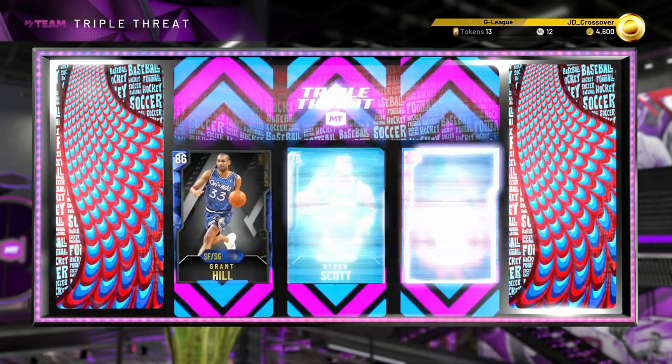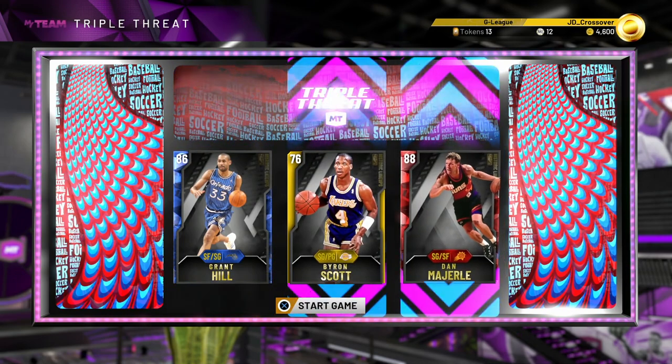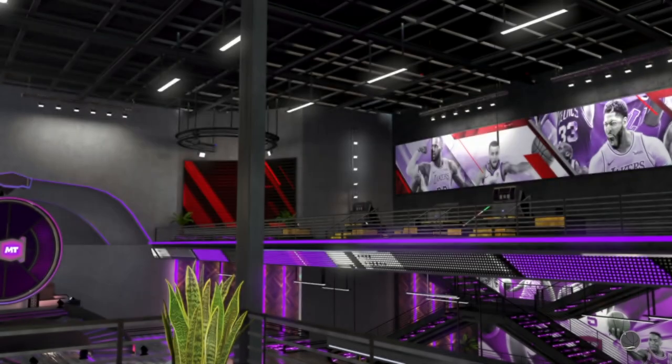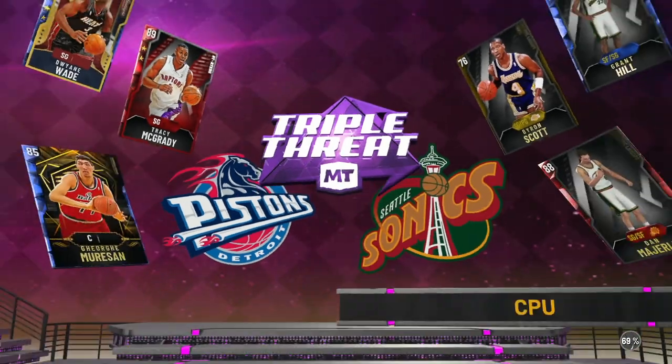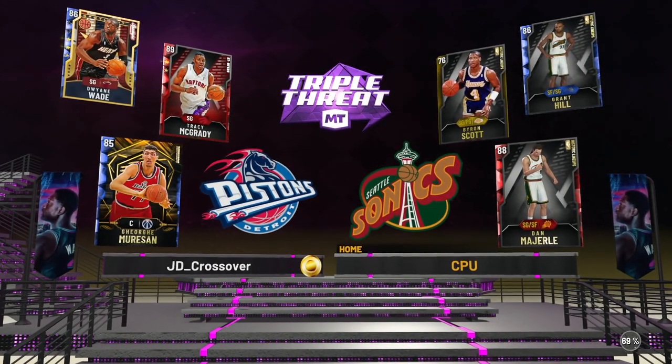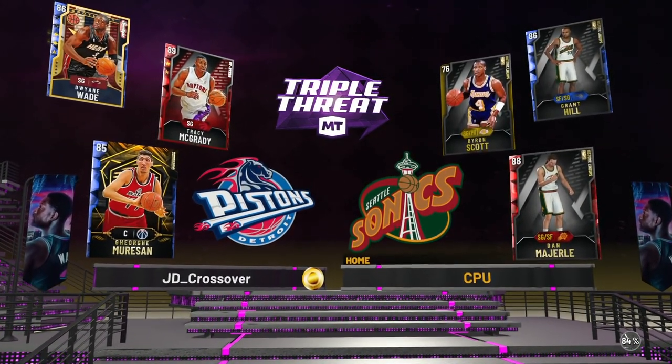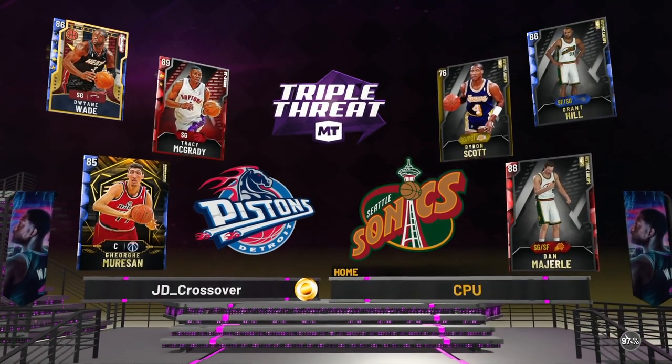So if you get a lineup like this, let's go into a game and see what our opponent is going to be. They've got Grant Hill, Brian Scott, and Dan Marley - again, two shooting guards and one small forward. So George Muresan is going to absolutely bully whoever we get matched up against. Doesn't matter which one of the three it is, he's going to destroy down low. And of course when the game gets later on, or if you get Galaxy Opals like David Robinson, or even someone like Joel Embiid with great post moves, you're going to be able to do it every single time down.